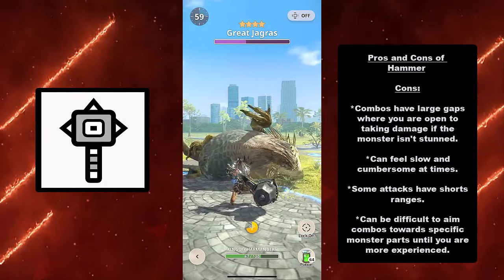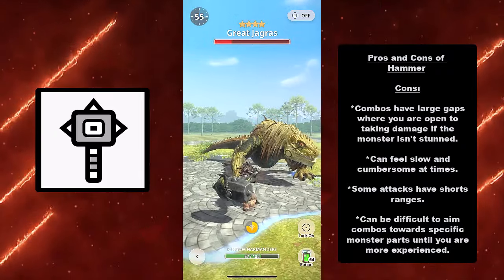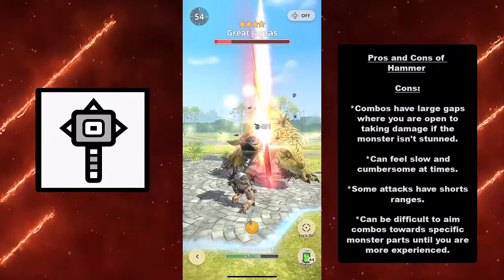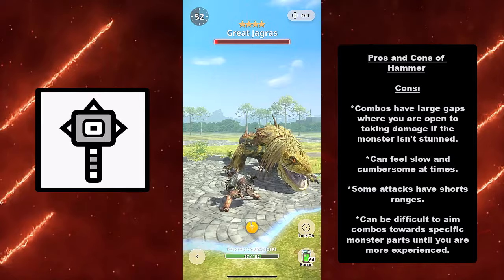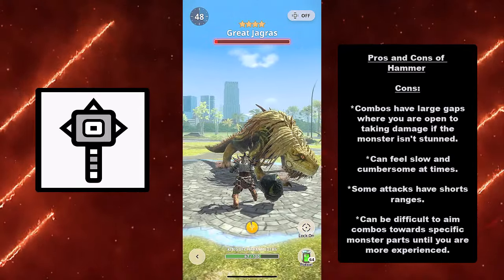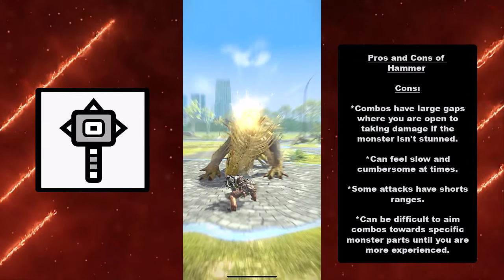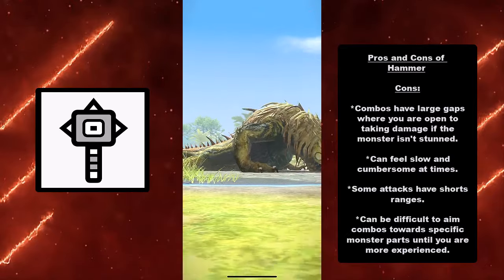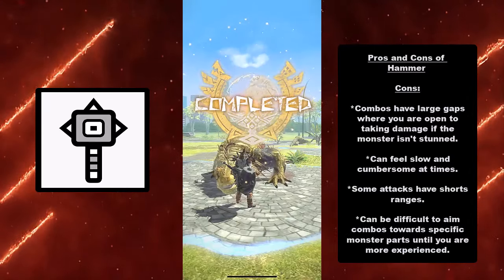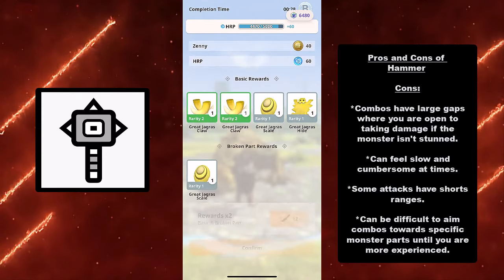However, that also leads us to the cons. While you have a lot of combos, those combos have large gaps where you're open to taking damage if the monster isn't stunned. It can feel slow and clumsy at times, so the hammer is one of the slower melee weapons. Some attacks have short ranges, so you might not hit all your targets, and this can be difficult to aim with your combos towards specific monster parts until you are more experienced.